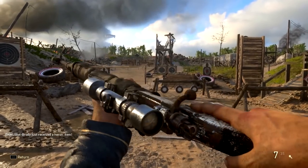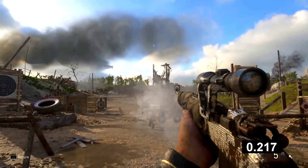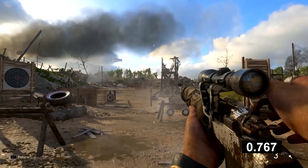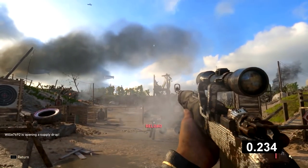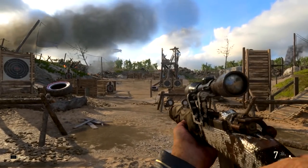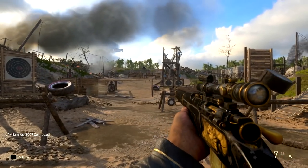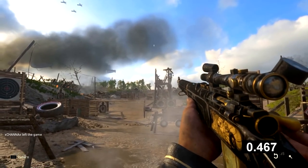Let's compare the Kar98k versus the Springfield versus the Lee Enfield in terms of fire rate — which one can actually shoot the fastest? The practical application is when you're facing multiple enemies at once. The Kar98k, measured by shooting as fast as possible, sits at about 1.2 seconds between shots. In a live match you'd have a rhythm to your scoping and shooting, and knowing your fire rate helps you incorporate it into the way you take shots when multiple enemies are involved.